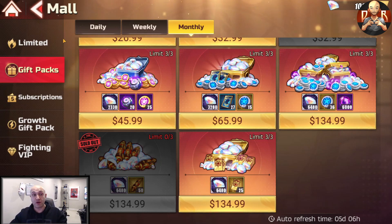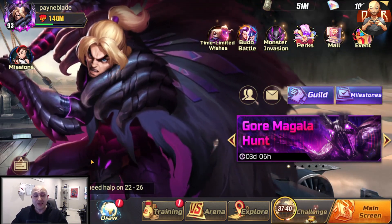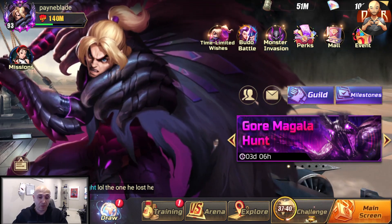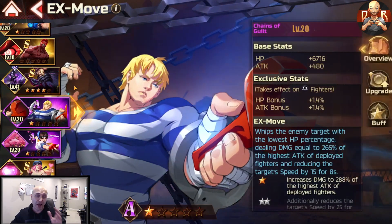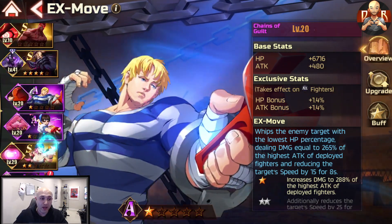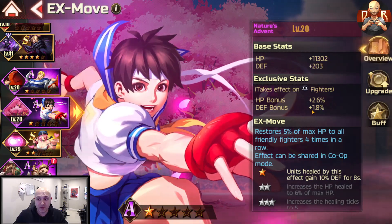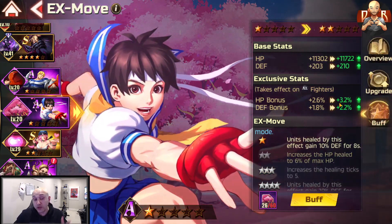EX moves will help you progress very far and very quickly. We're going to cover both A and S rank EX moves. For A rank, there are two really notable good ones: the Cody one and the Sakura one. The Sakura one gives you healing, HP, and defensive stats.